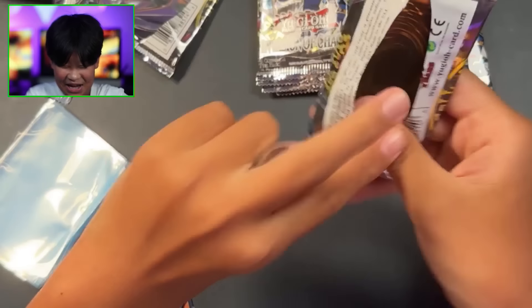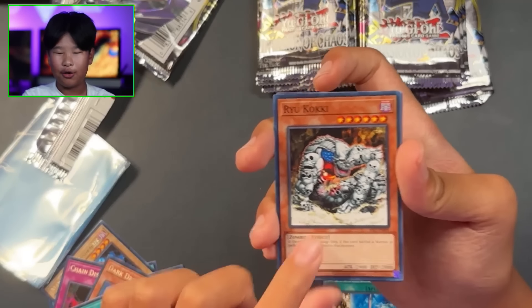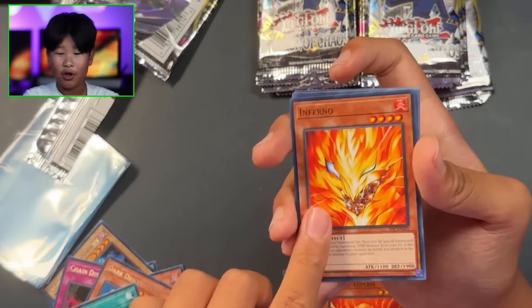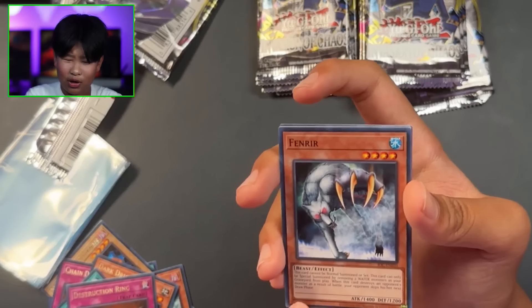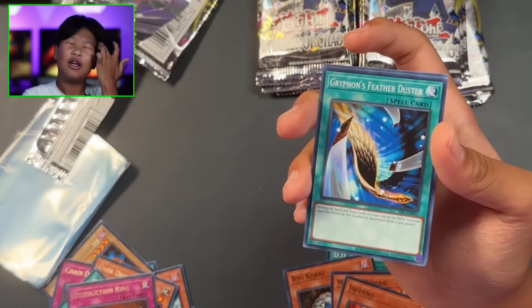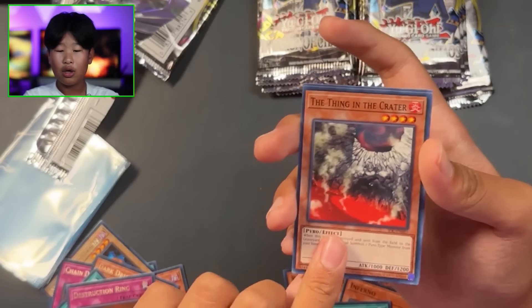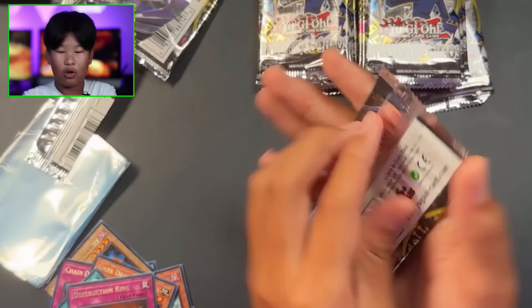DD Borderline - not to be confused with Double D or D/D - Ryu-Kokki, Molten Zombie, Inferno, Destruction Ring, Fenrir - huh, named after that wolf from Norse mythology - Griffin's Feather Duster, A Thing in the Crater, and Multiplication of Ants.